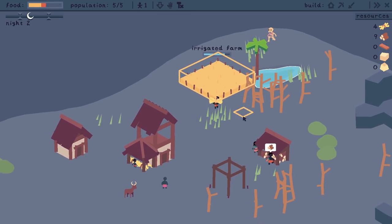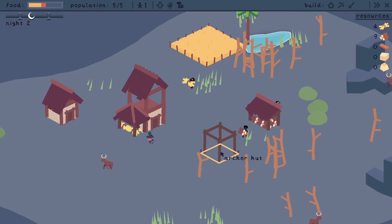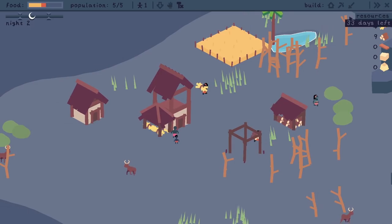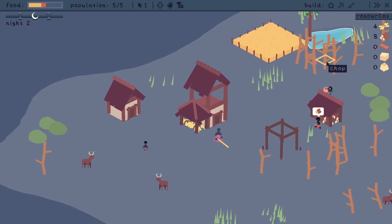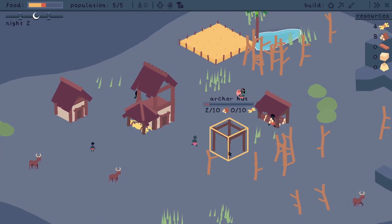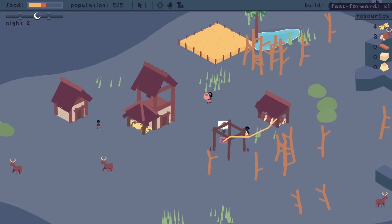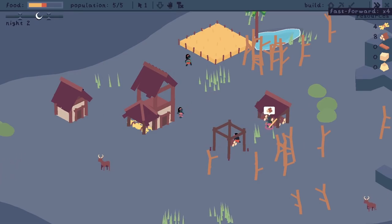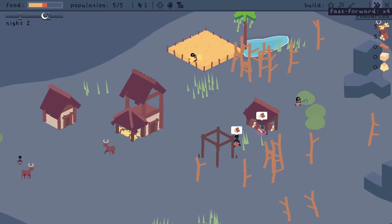We have an irrigated farm — splendid, so that should provide an okay amount of food. I feel like now we need to get the archer hut stuff done. Is that another one of our kids grown up? Splendid! Go and get lots of grass stuff, because we're going to need that for the roof. Go and help get this thing constructed really quickly, and then we can fire on the skeletons. They're just chucking all the wood in at the moment — are we going to have enough wood?